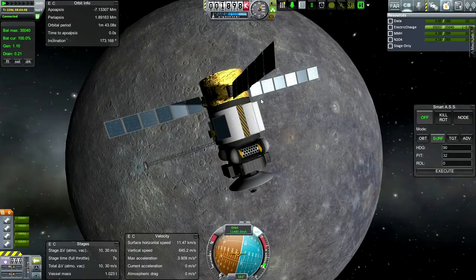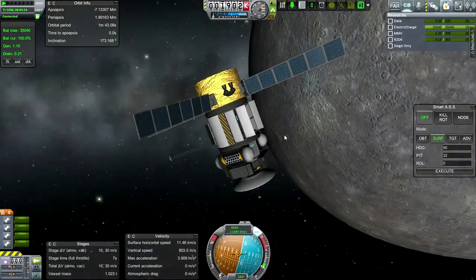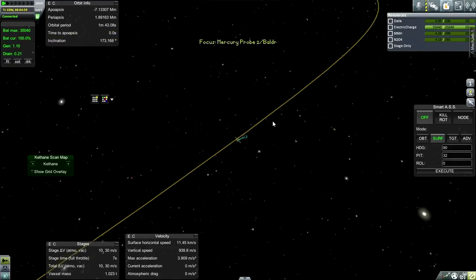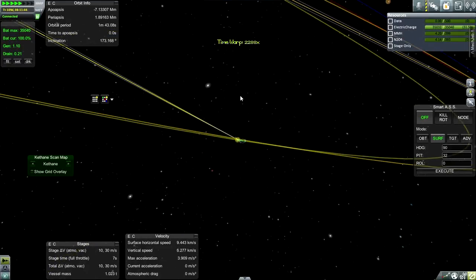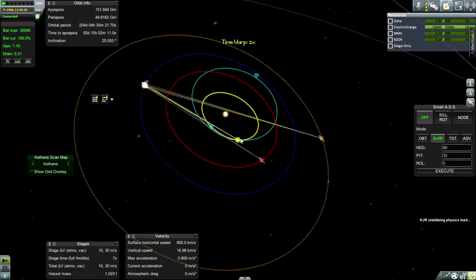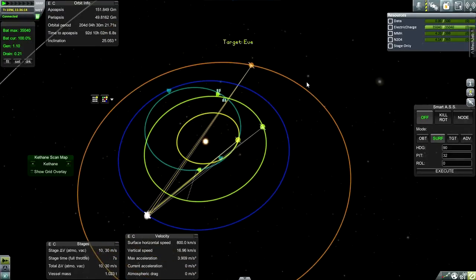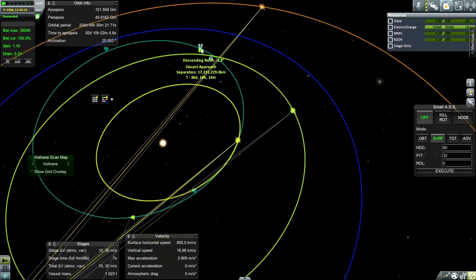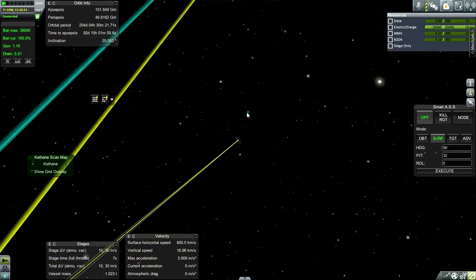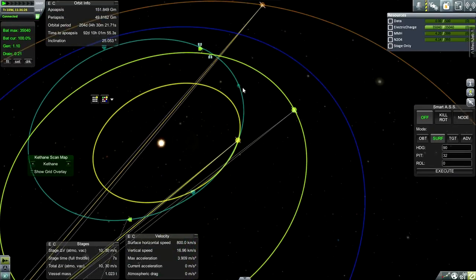It has fulfilled its mission. All right — successful mission. Let's see where it ends up after it exits Mercury's sphere of influence. Something of an orbit like that — if we set Eva's target very close, not close enough though. I think we're probably too far out to fix that and with only 30 meters per second it's unlikely — let me just try it.